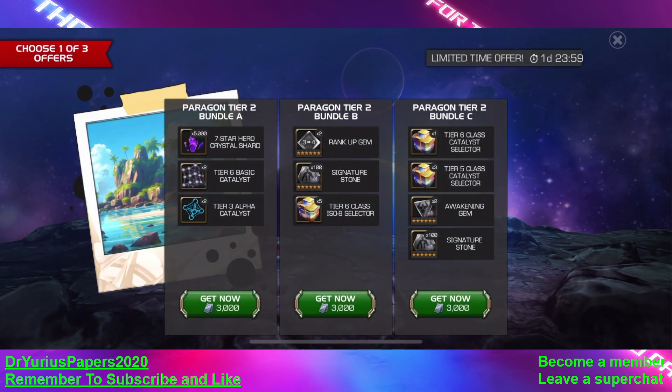Here is the Tier 2 Paragon Bundle, and I think we are going to take... We don't want the C — that one has Tier 6 Class Catalyst Selectors, and I don't care about those right now. I have a lot of those from opening the whale offers. I like the rank-up gem and the 106 Sig Stones, so I'm taking the 7-star one: Paragon Tier 2 Bundle A — 5,000 7-star Hero Crystal Shards, two Tier 6 Basic Catalysts, and two Tier 3s.